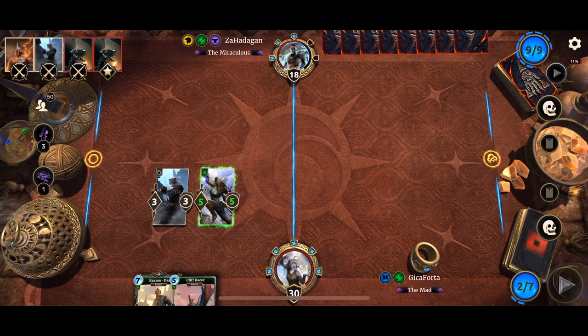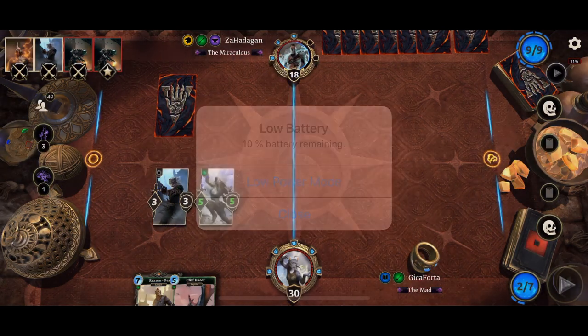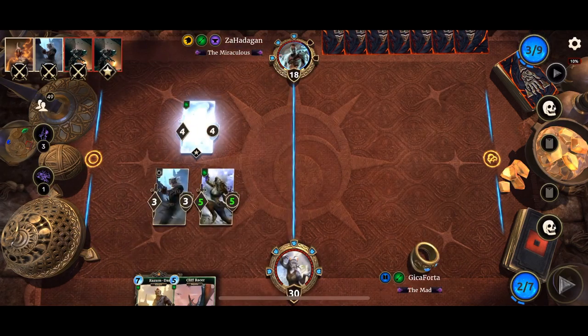Can't target Brawler — can't be targeted by actions. It can be removed by area of effect actions, such as Ice Storm debilitate or Dawn's Wrath. Ouch.